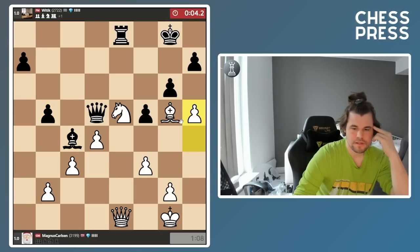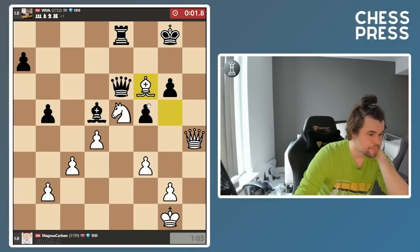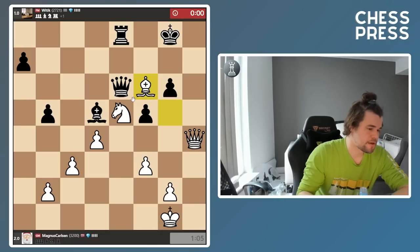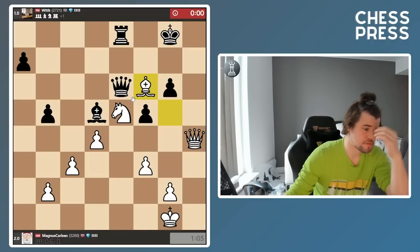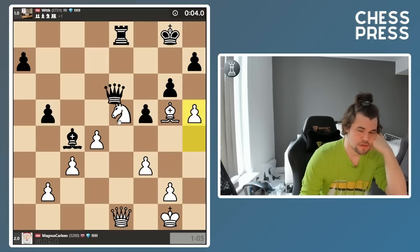Declining this draw is not a particularly risky proposition, let's say. Bf6, and the game is over — h8 can't be protected. Very interesting game, I have to say. He made a good pawn sack, then gave back the exchange, which I think was a decent practical decision. He did well for a while, but realistically he was never gonna defend this position.